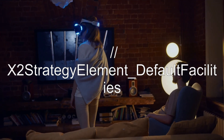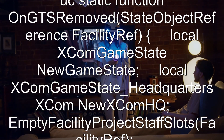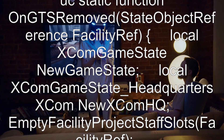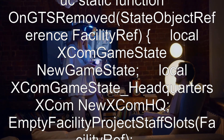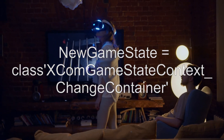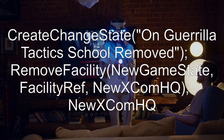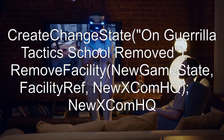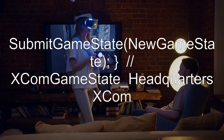In X2StrategyElement_DefaultFacilities, there is a static function OnGTSRemoved, which takes a state object reference FacilityRef. It declares a local XComGameState NewGameState and a local XComGameState_HeadquartersXCom NewXComHQ. It calls EmptyFacilityProjectStaffSlots on FacilityRef, creates a change state via XComGameStateContext_ChangeContainer.CreateChangeState, then calls OnGTSSchoolRemoved, RemoveFacility on NewGameState and FacilityRef, and finally NewXComHQ.ClearSoldierUnlockTemplates before submitting the game state.